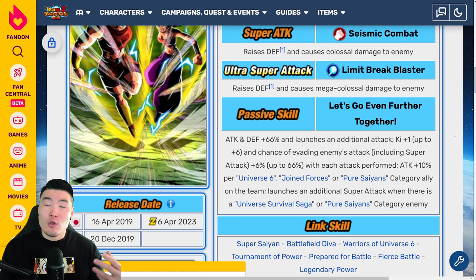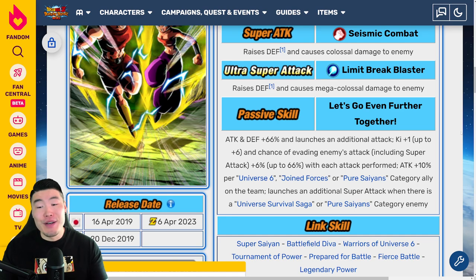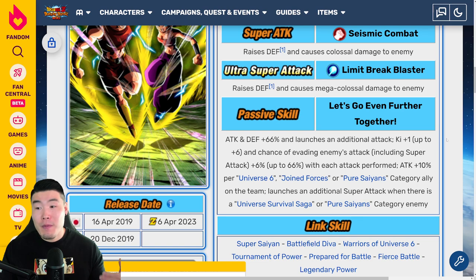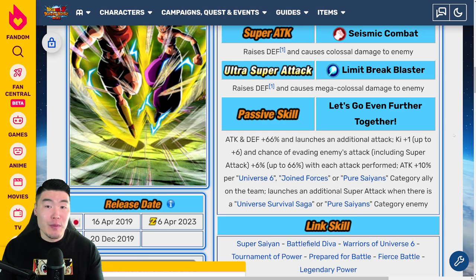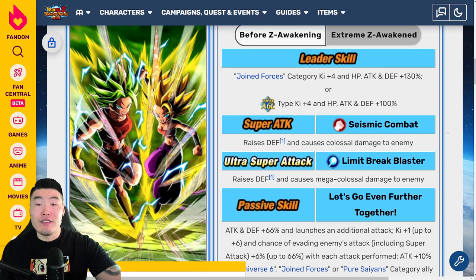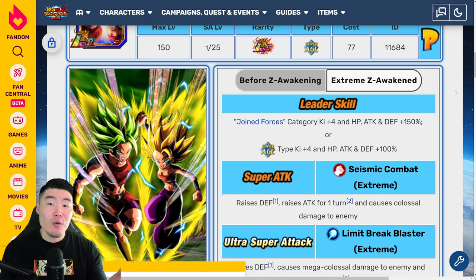They're also building dodge chance up to 66%, which is basically a great chance to dodge. So in longer events they were getting super, super tanky. And as far as damage output goes, with so many super attacks they were still dealing a very respectable amount of damage. So that is Kale and Caulifla on release.